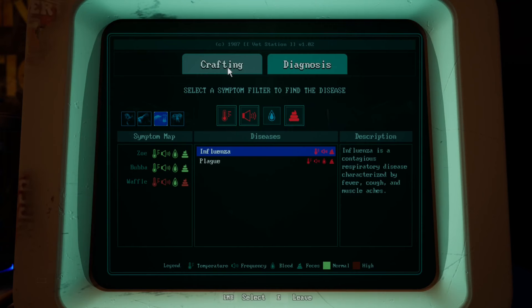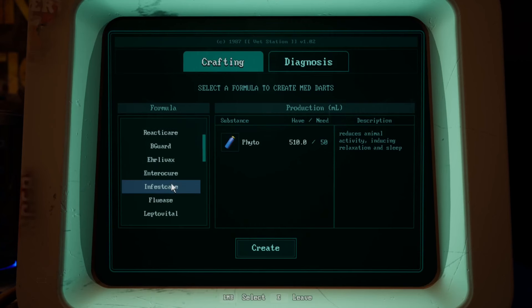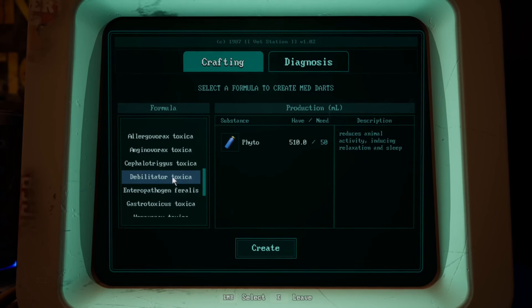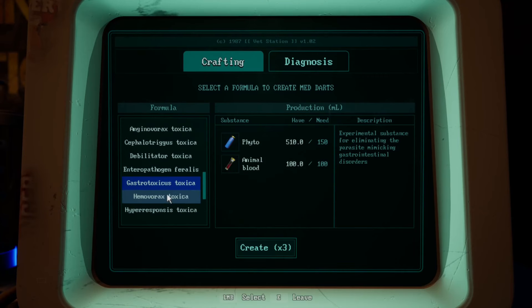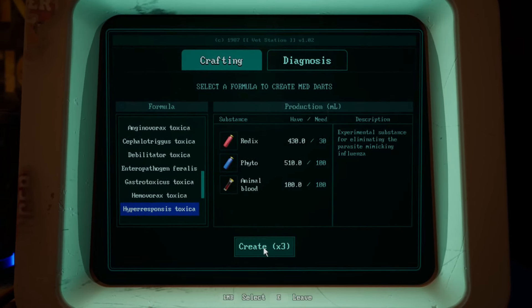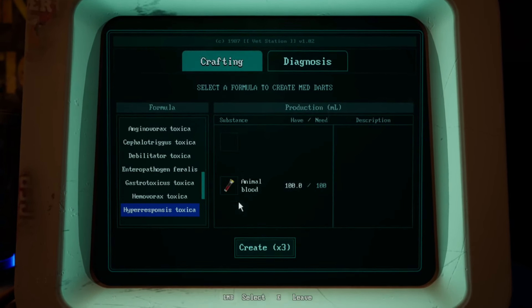The infected animal will always mimic the symptoms and diseases of the other animals. In this case, we can see it's influenza. In the crafting section down at the bottom of the list, we can find a medicine that mimics the related disease. So we can make the hyper-responses toxica, because we can see in the description that it mimics the influenza. Now it might be different depending on what playthrough, because it is randomized.